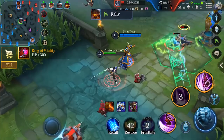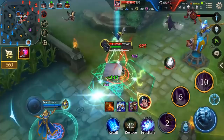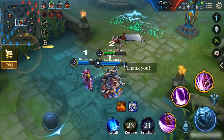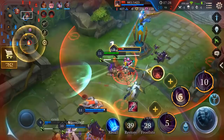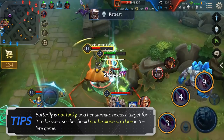In the mid-game, Butterfly will have decent damage even though her items are not complete yet. However, since she lacks control abilities, she should work with allies to catch the enemy. For example, get an allied Alyster to use his ultimate on an enemy — since it has a long-lasting control effect, Butterfly can deal tons of damage while the target is controlled, securing the kill. Butterfly specializes in finishing off enemy heroes, so she should always engage in team fights later on. Always go for the carry and enemies who are low on health. Butterfly is not tanky and her ultimate needs a target, so she shouldn't be alone on a lane at this point in the game.